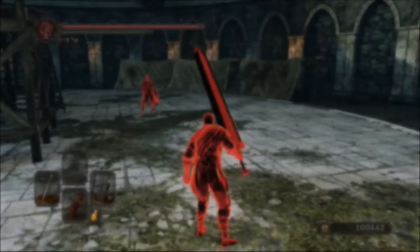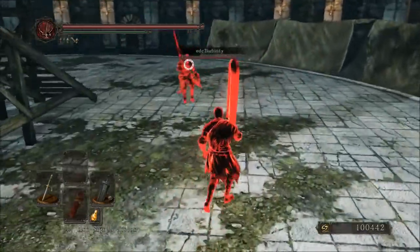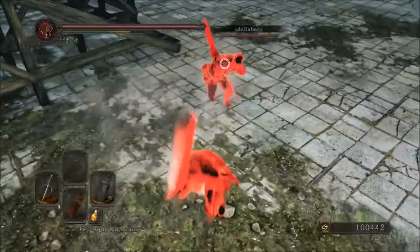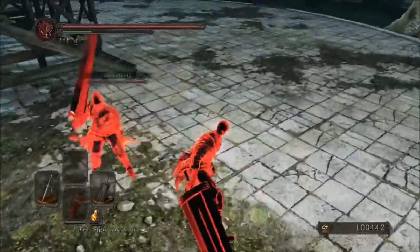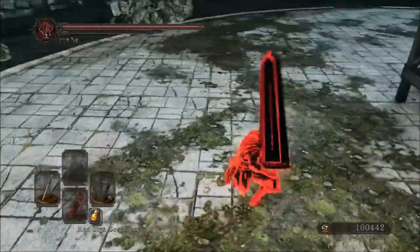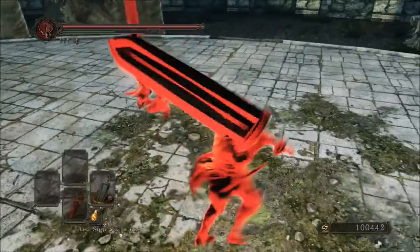The first thing to talk about with the Crypt Black Sword is the first question that comes to mind when we start wielding and using this weapon: how are we going to use it, and how are we going to master this massive, goliath, popsicle-like weapon? The first thing to do is look at the list of pros and cons — specifically the main pro and the main con.